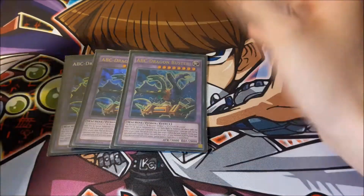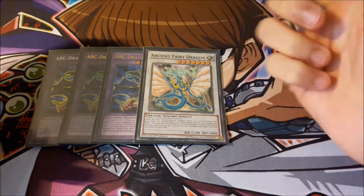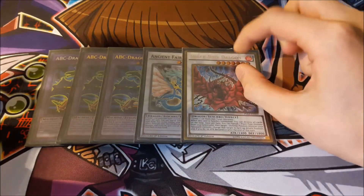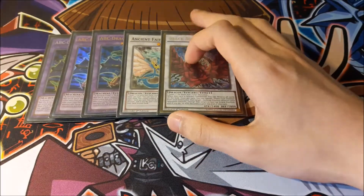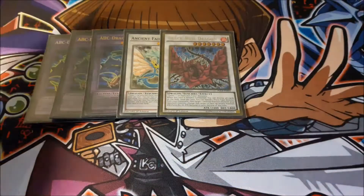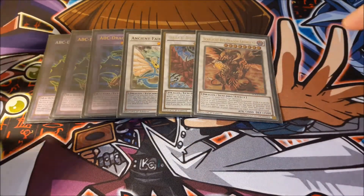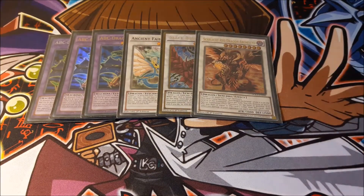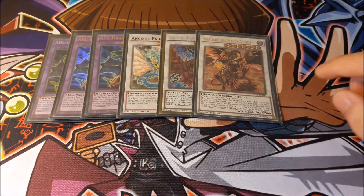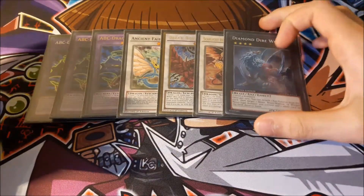For the extra deck we play of course three Buster Dragon — sorry for the mismatching varieties — because Buster Dragon is your win condition. For the synchros we have one Ancient Fairy Dragon because it's really powerful in this deck, and one Black Rose because sometimes going second you can blow up your opponent's board. The tech I like to use with Cockadoodle is Scarlight Red Dragon Archfiend, because during your opponent's turn if you bring it out while they control a monster it becomes level four, so you can synchro with one of your other pieces to bring out Scarlight and do a board wipe with 500 burn damage.